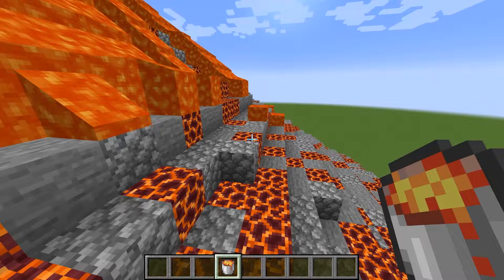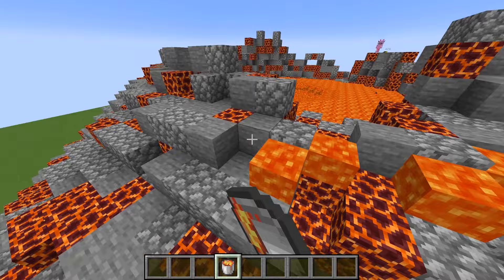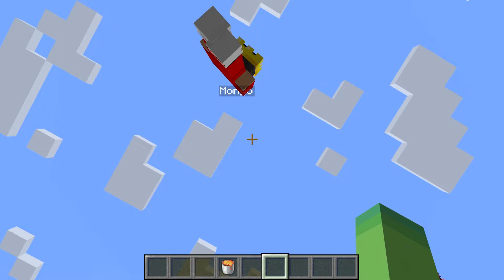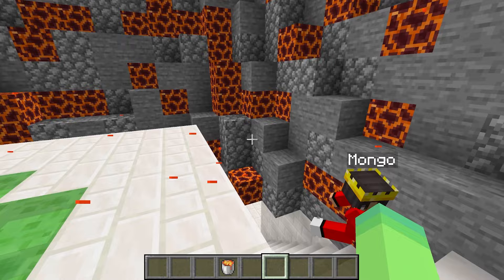I want to show him the inside! That's probably a good idea. I'm just placing down a few more buckets of lava — our volcano actually looks really sick. We'll see what it looks like once it fully erupts, but for now, Mongo, you can come inside and check out what our volcano house has to offer. You need to go inside the volcano like this.